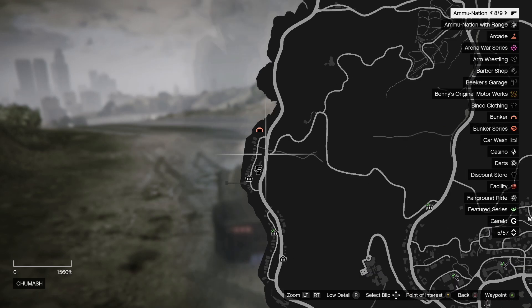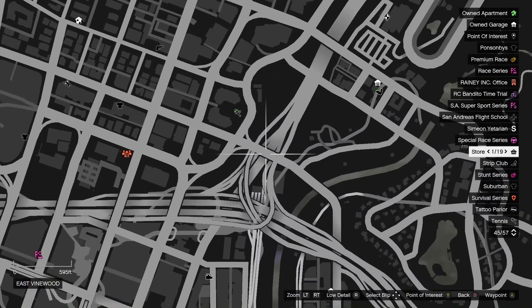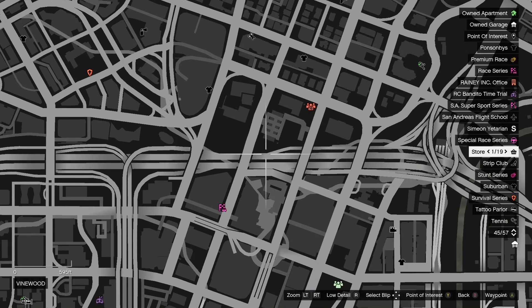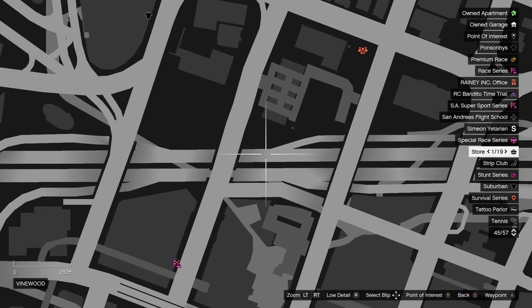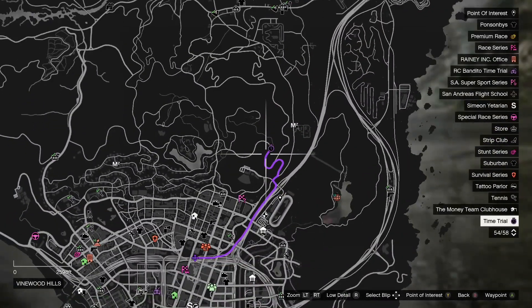I'm going to show you guys where I set my waypoint. I set my waypoint approximately right here so I know I'm going in the right direction and getting on the right freeway. You want to make sure you stay on the roads as well — you don't want to take any extra shortcuts.